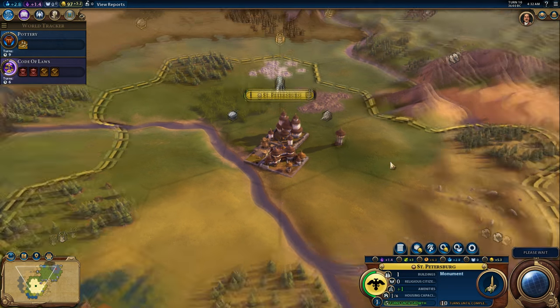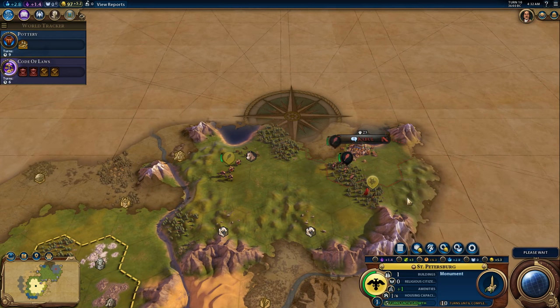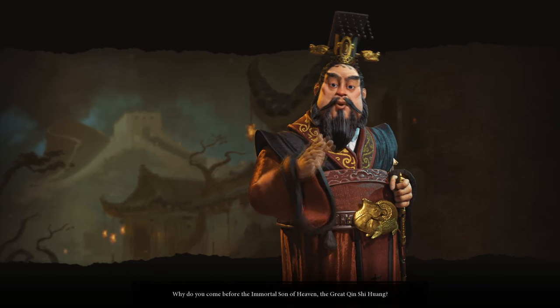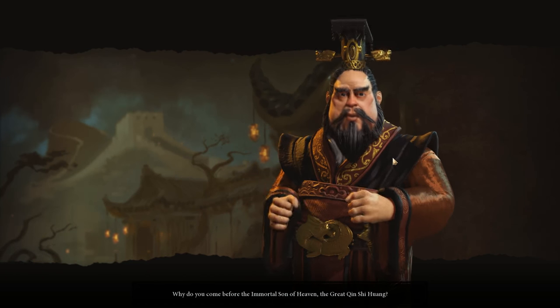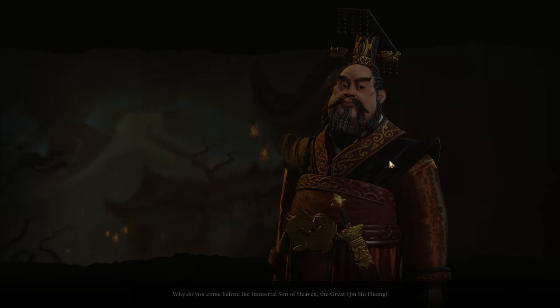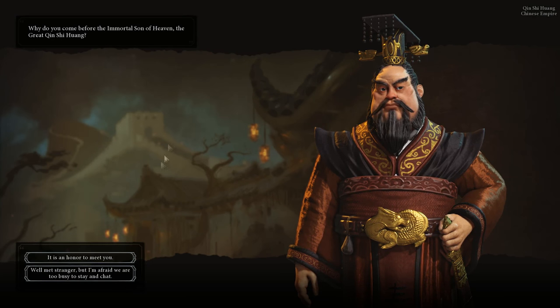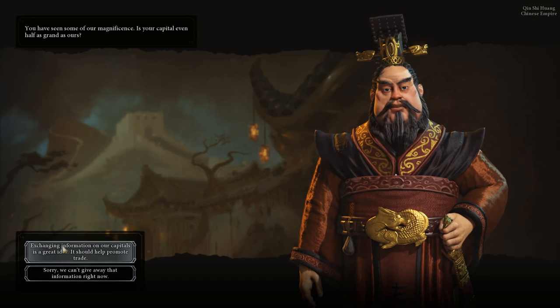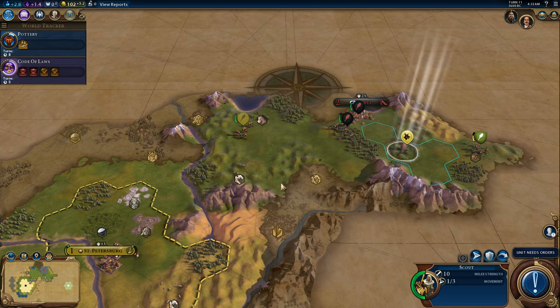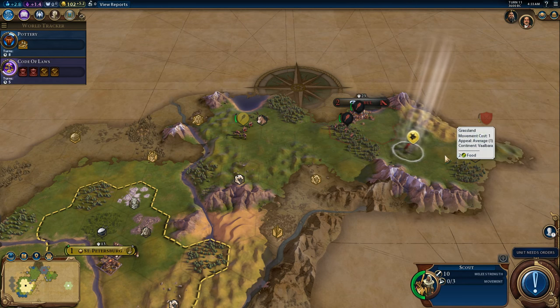The game is just beautiful — I'm very impressed with how it looks and it runs really well. Why do you come before the immortal son of heaven? The great Qin Shi Huang — it is an honor to meet you. Exchanging information on our capitals should help promote trade. So we have met another civilization, which means we got a nice Eureka: your knowledge of writing has advanced considerably, which for turn 11 is pretty good to have a head start on writing. We've met the Chinese.